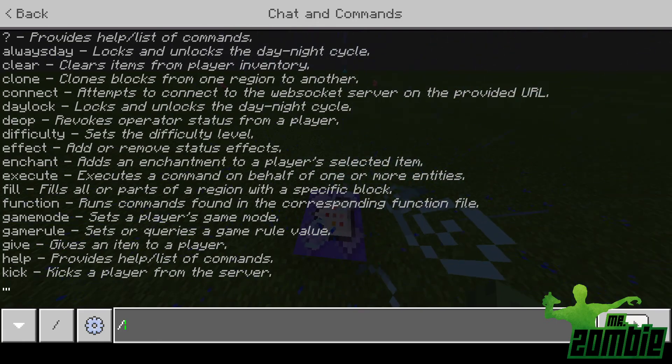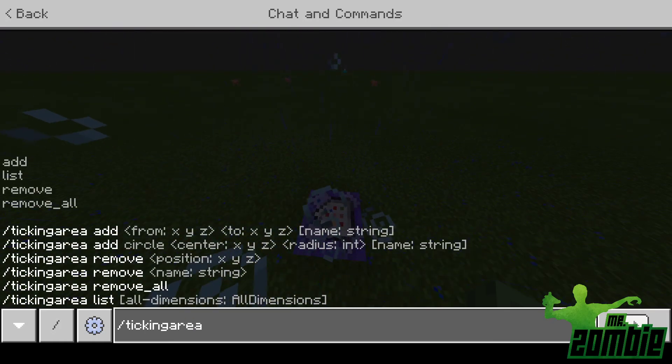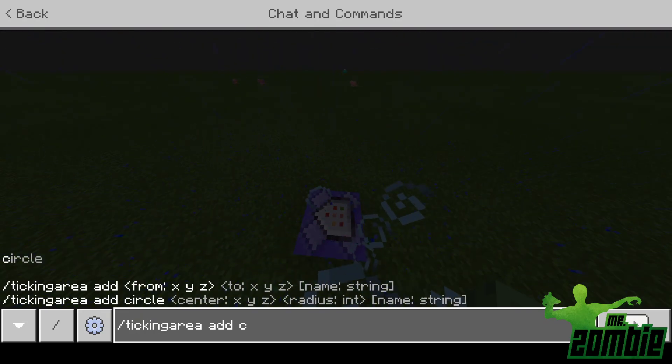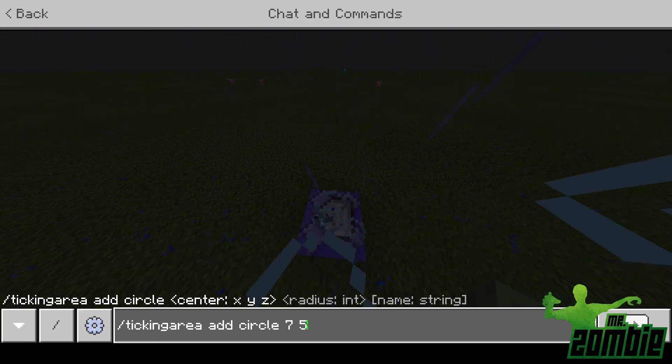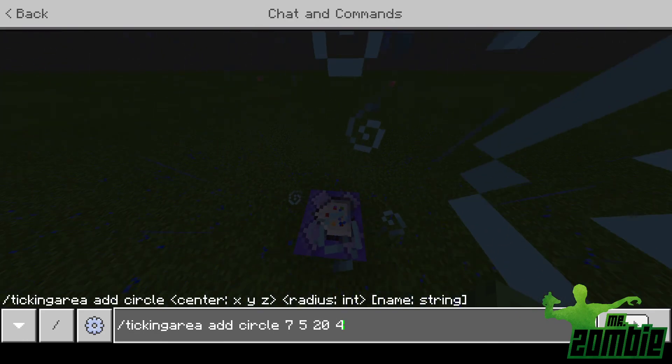You're going to want to type this next command: tickingarea add circle. Then you're going to want to put in the coordinates around your command block. The number after it is the radius — the max is four, so we'll just put four.